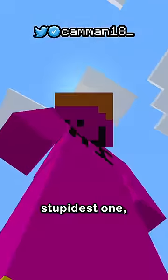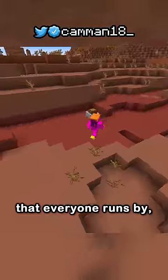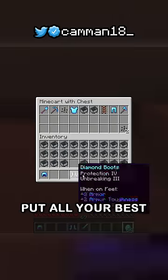But for the best and stupidest one: if you have a Badlands near spawn with that one minecart that everyone runs by because they know it's been looted, put all your best stuff in there — no one's gonna check it, trust me.